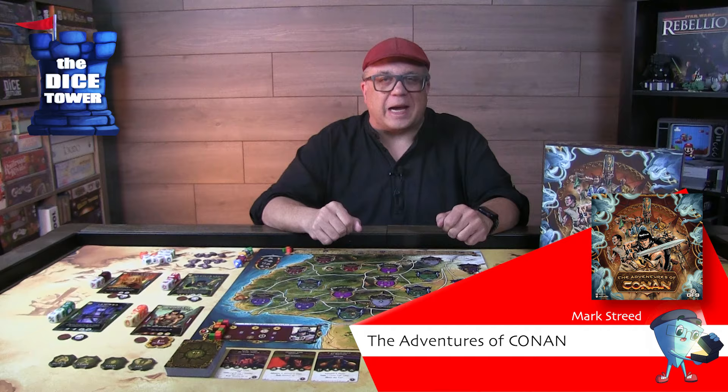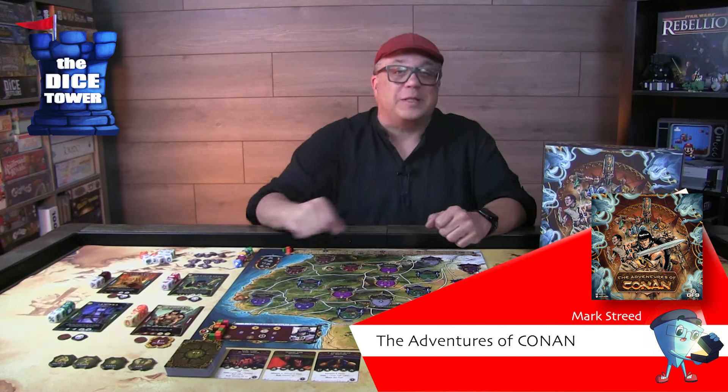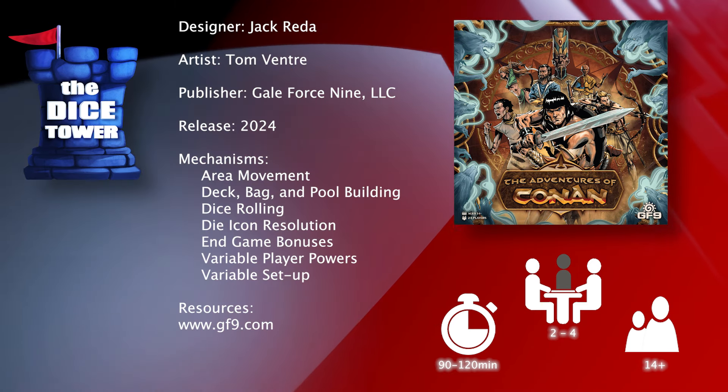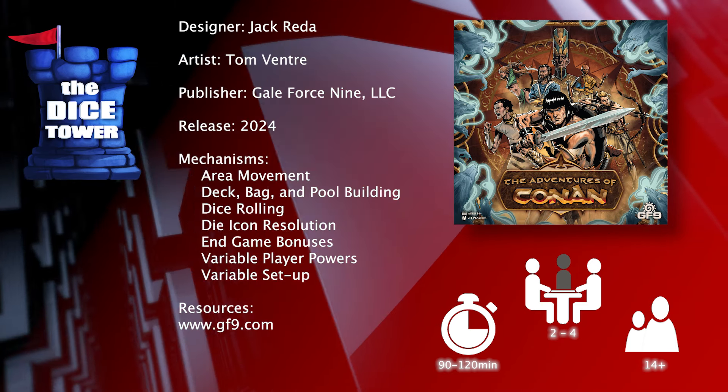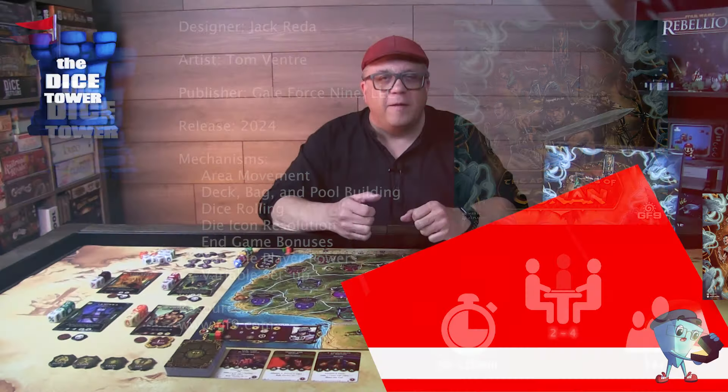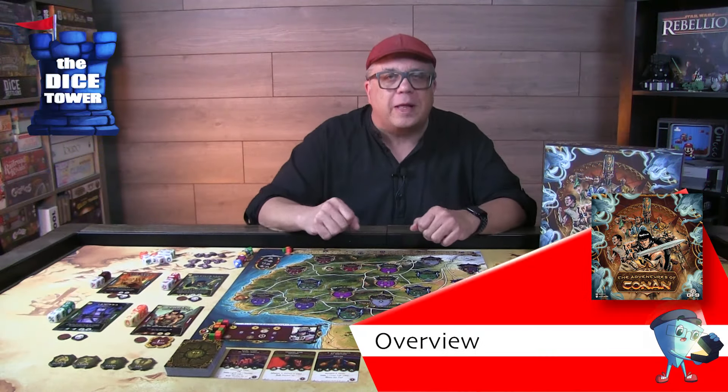Hey folks, welcome back to another Dice Tower preview. I'm Mark and today we're taking a look at Adventures of Conan, which is brought to you by Guildforce 9, is for 2-4 players, ages 14 and up, and games generally run about 90-120 minutes. Let your blade be sharp and your heart unyielding, for in the fray only the bold claim victory.